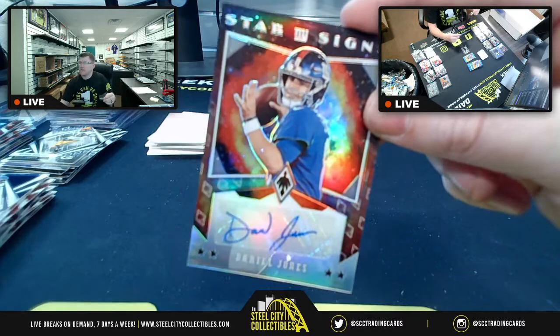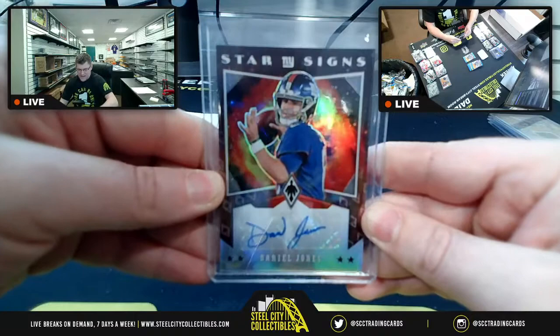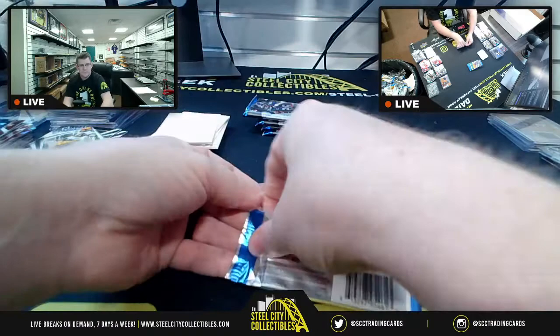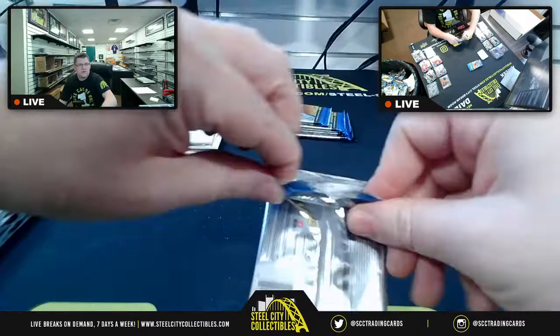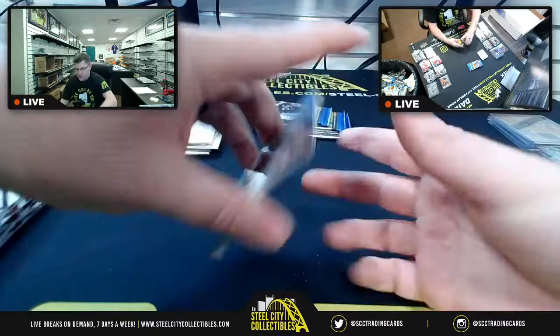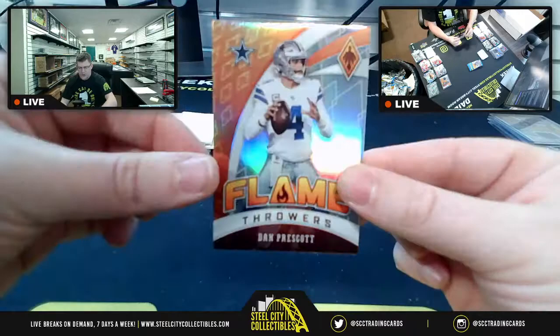Thomas G gets a Star Signs of Danny Dimes — Daniel Jones on the Star Signs, similar to the Teddy Bridgewater earlier. Host notes he'll post another break after this. Hot Routes Tyler Lockett. Another Flamethrower Dak Prescott and Brian Edwards.